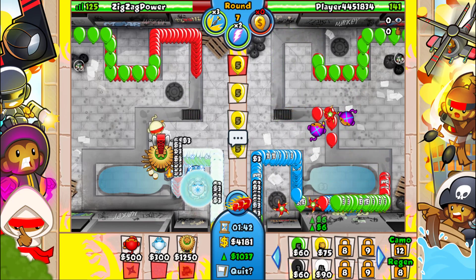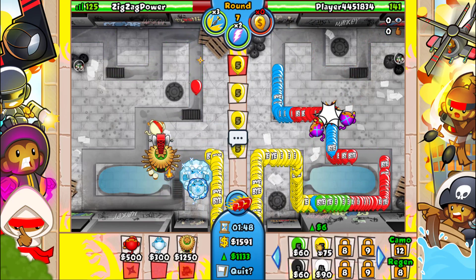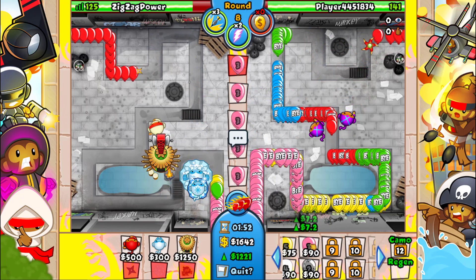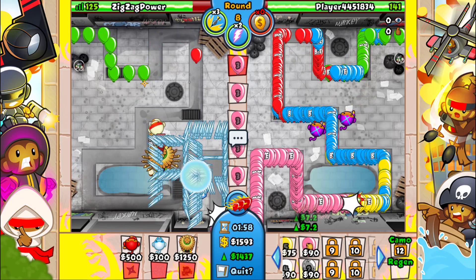I'm gonna go ahead and get jungle drums on them, make them a bit faster. It's just guaranteed gonna basically pick up everything, which is nice. You can always go ahead and get the ice chart going — beautiful. For now we should be pretty safe.